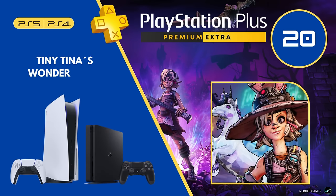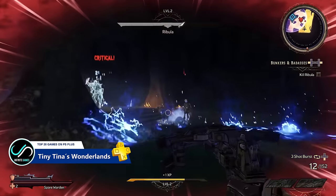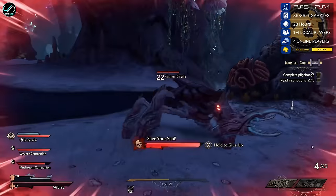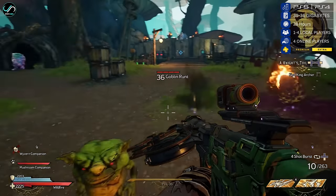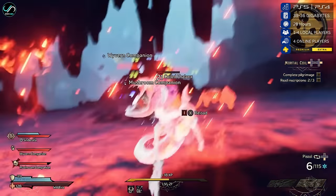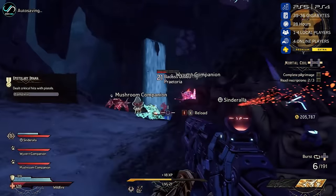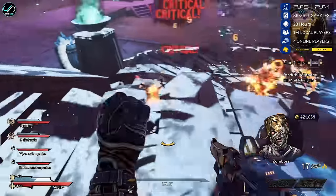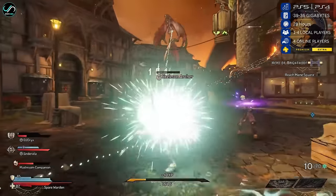Number 20 is Tiny Tina's Wonderlands. If you're in search of a game that seamlessly blends magic, guns, and chaos, then Tiny Tina's Wonderlands is the perfect choice. This game serves as a spinoff from the widely acclaimed first-person shooter Borderlands, yet it elevates the magical elements with a predominant focus on spells and fantasy. Engage in battles against monsters, explore dungeons brimming with treasure, navigate impressive cities, dream-like forests, and incredible fortresses to defeat the Dragon Lord.